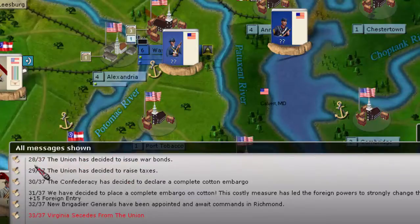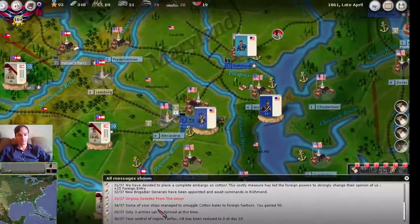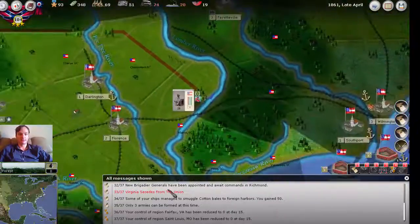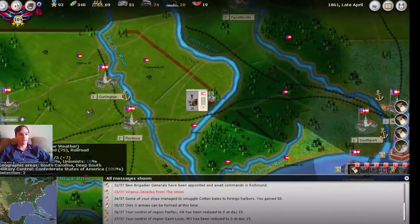Ironclad has already decided to issue bonds and to raise taxes on the first turn, so we may have a very busy year soon. We have plus 15 on the foreign entry, and there are new generals available in Virginia. Virginia has seceded, but North Carolina has not seceded yet.